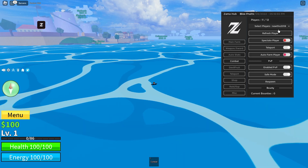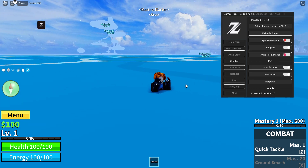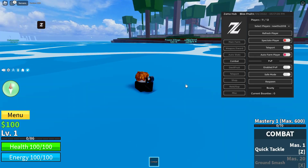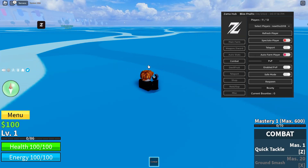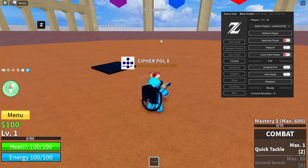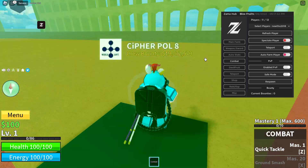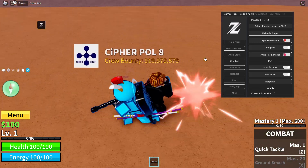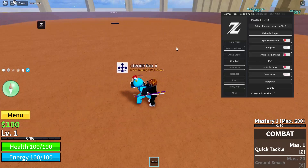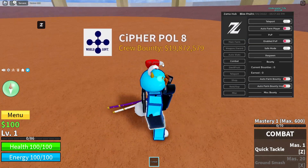Once we teleport to them we'll be able to auto kill them. I don't have a really good level so I can't do great combat, but if you get to a higher level you'll be able to auto kill whoever you want. As you can see we are teleporting to them — it's auto fighting the player and this person is confused that we're inside of them. It doesn't really work because they're a much higher level.